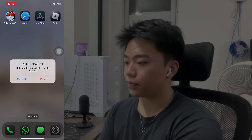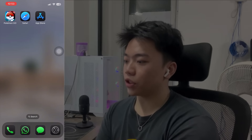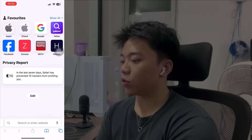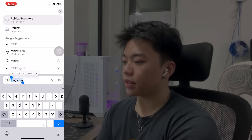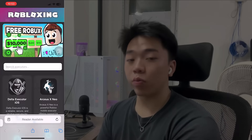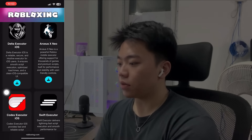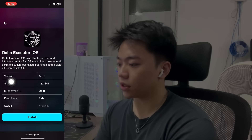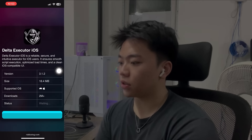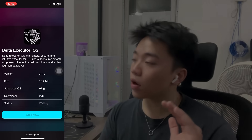I'm gonna delete it right now, remove the app. Now I'm going to show you guys how it's actually done. We're gonna go into Safari. It's robloxing.com, guys — robloxing.com. Once we're here, there are many games and many features for Roblox, but we're gonna go for Delta Executor. Just press install and it's gonna be done in just a few seconds, very quick.